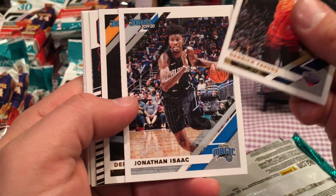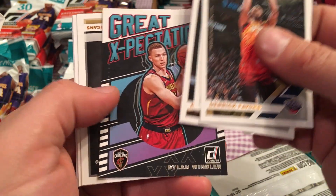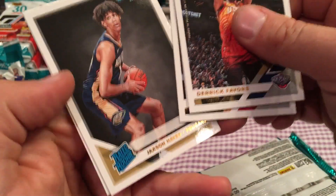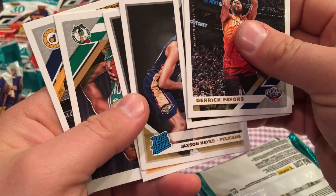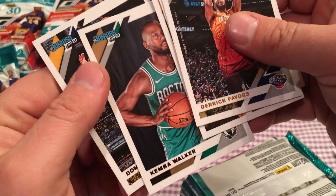It's a bonus — two favors. John Isaac. Derek Jones Jr. Great Expectations — Dylan Windler. Jackson Hayes. Wrong Pelican there — wanted the other Pelican. Kind of a walker.